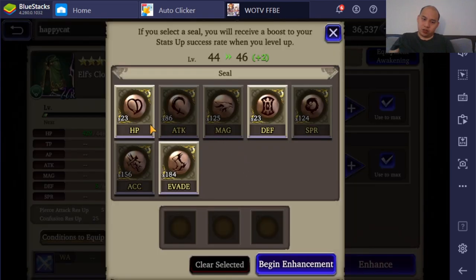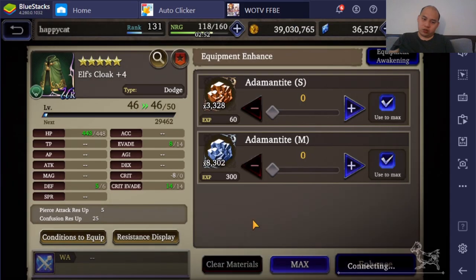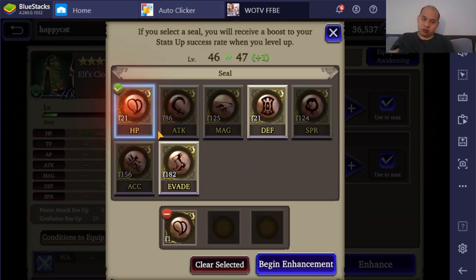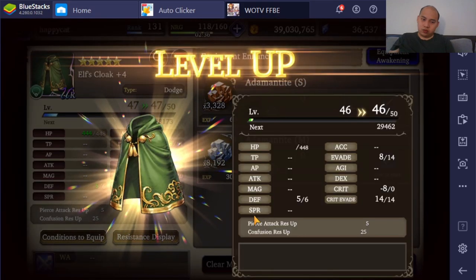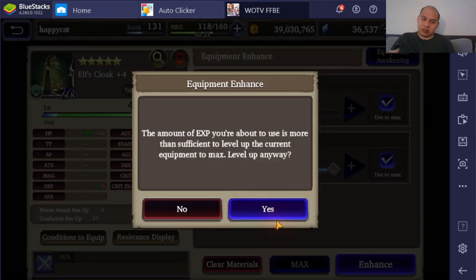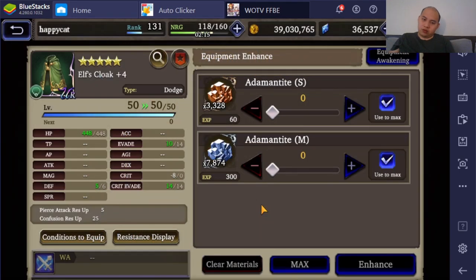Trying to max out the HP first, and hopefully I can max out the defense as well. Oh my god — this one might not be maxed out at all; I may need to re-roll this one. You gotta be kidding me — I got a pity roll on that one? GG. I might just let it go negative 8 crit. This weapon kind of sucks.